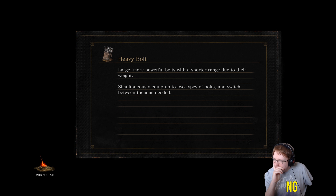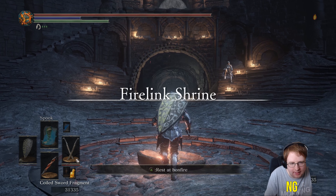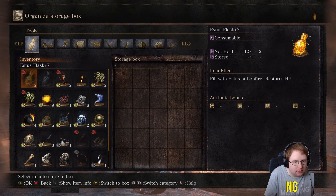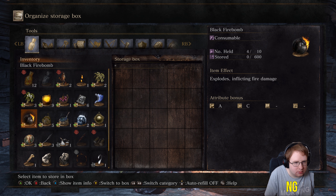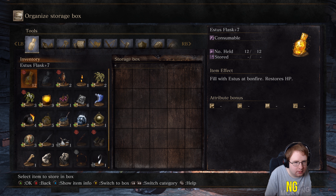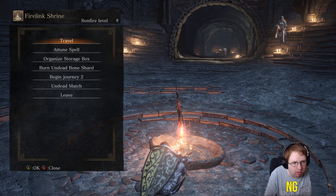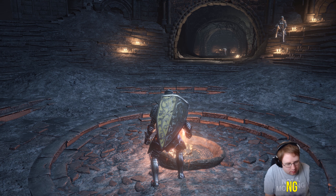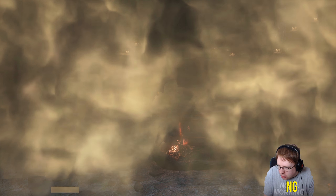We don't want to go to the Cathedral of the Deep, do we? Actually, we might have one in the bank - a nice storage box. All right, there's no pale tongues there. Okay, we'll have to go to the Cathedral of the Deep - Deacons of the Deep.